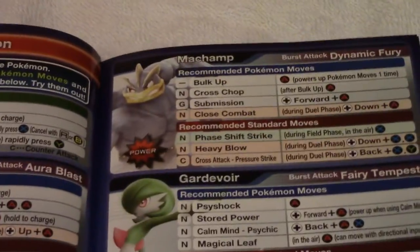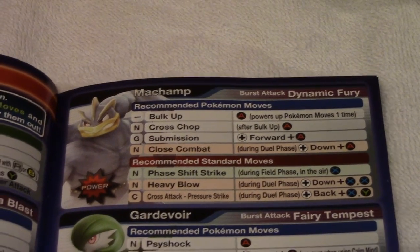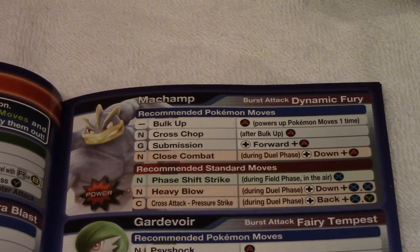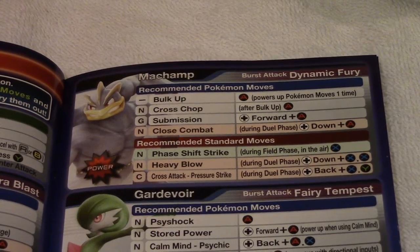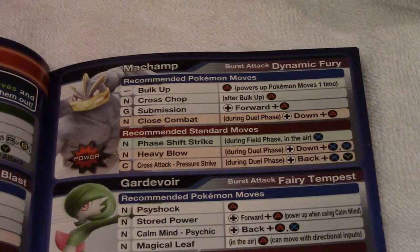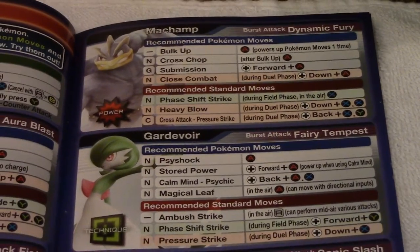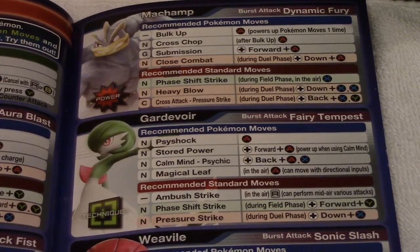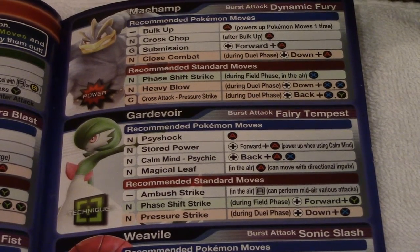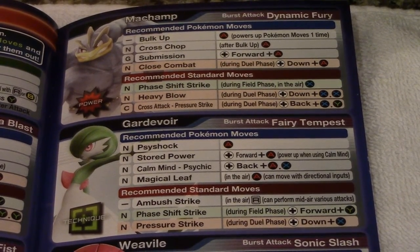Machamp's Burst Attack is Dynamic Fury. Bulk Up powers up the Pokémon one time with A. Cross Chop after Bulk Up with A. Submission is forward and A. Close Combat during duels is down and A. Phase Shift Strike is X, Heavy Blow is down and two X's, Cross Attack is back X Y. Gardevoir's Burst Attack is Fairy Tempest, with moves Psy Shock, Stored Mind, Calm Mind, Magic Relief, Amper Strike, Phase Shift Strike, and Pressure Strike. I would go through all of them with button combos but this video is already 15 minutes.